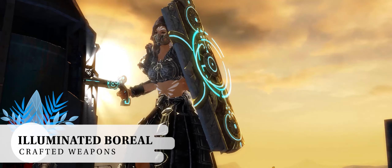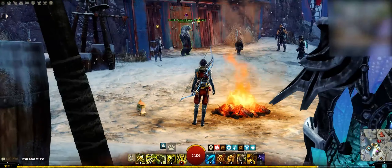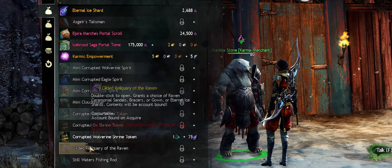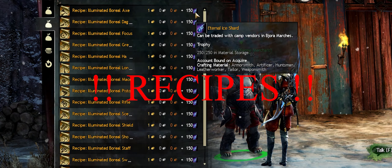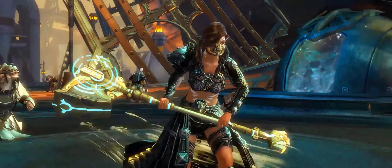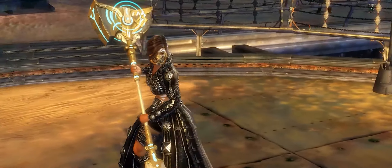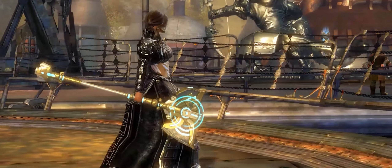Illuminated real weapons are available at the Stillwater Speaker's village at the waypoint of the same name. The Karma vendor is a humble stone who has all the looty bits for the map and the weapons. Each weapon will set you back 1 gold and 150 eternal ice shards. Do check out the Illuminated real weapons showcase in the card above — every weapon is shown there so you can see all the beautiful glow effects.